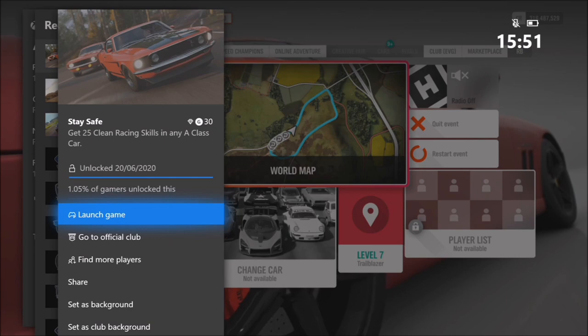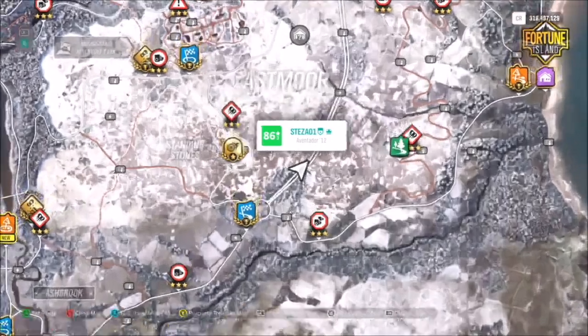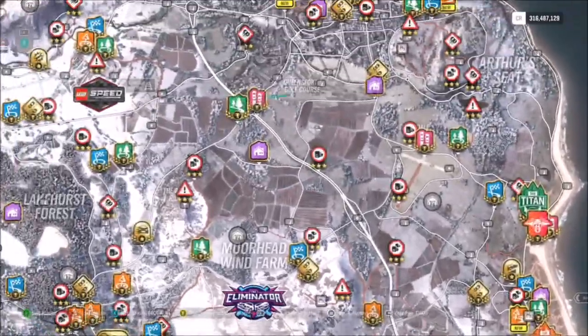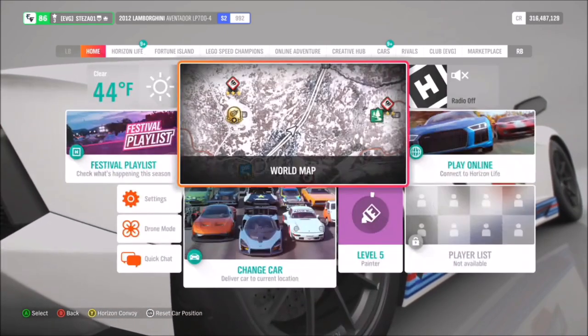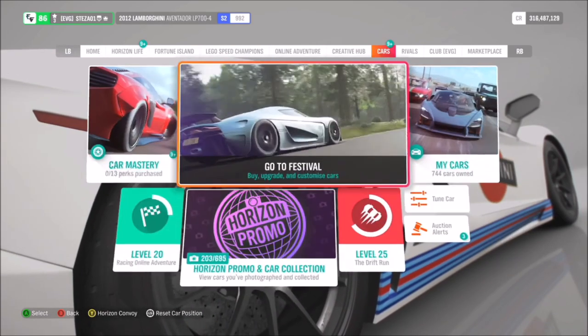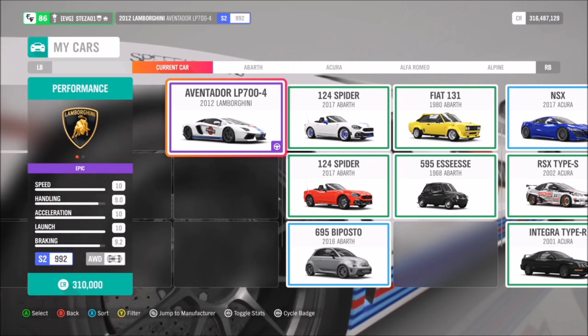Now moving on to Tunnel Vision, which wants you to get 100 near miss skills in any S2 class car. This is a really easy one and it doesn't actually take too long. Getting a hundred of one skill might sound daunting, but it takes about five minutes or so. To do this, head over to the motorway because there are more AI cars there. I also recommend heading into Horizon Solo, as more AI cars spawn in solo compared to online. On the highway there's a higher density of AI cars.